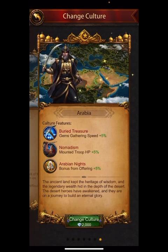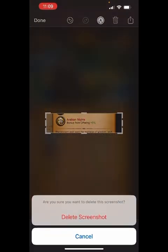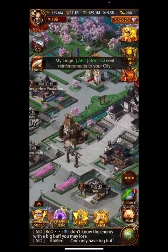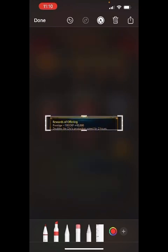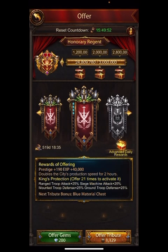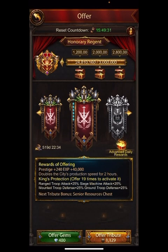Arab culture — we're going to get into this in a minute and how it works with monarch talent. The important thing with Arab is the bonus from offerings. Every time you donate in the shrine, you get 5% more if you're in Arab culture. And in the monarch talent, there's 20% you can do on level one by switching to offerings. So if I use this — it's 190 plus 40,000 ... now it's 240 plus 40,000 ... and if I go all the way up to the max, it's 540,000.